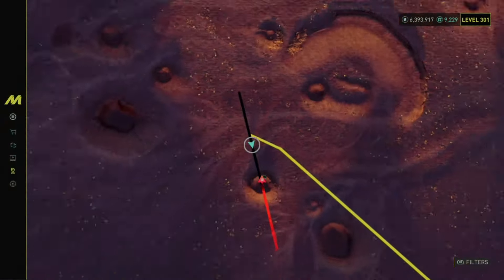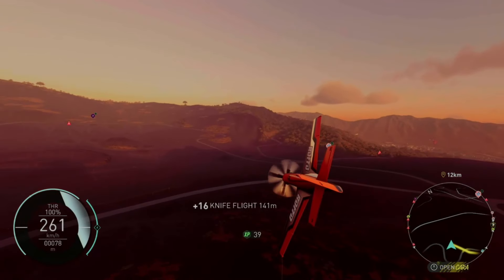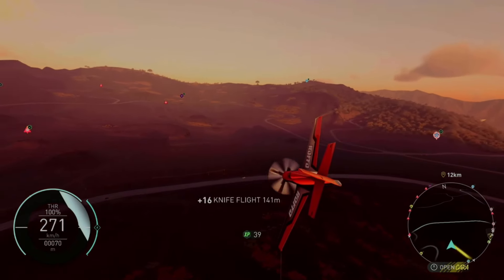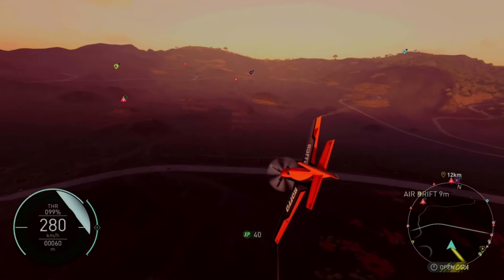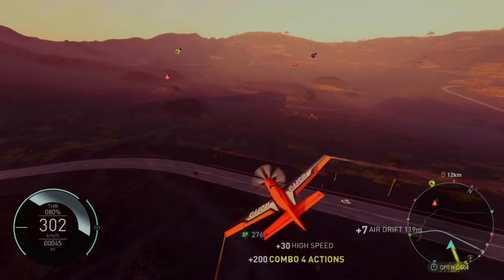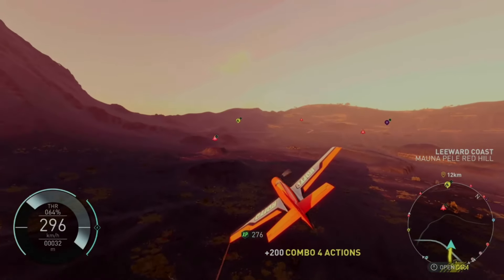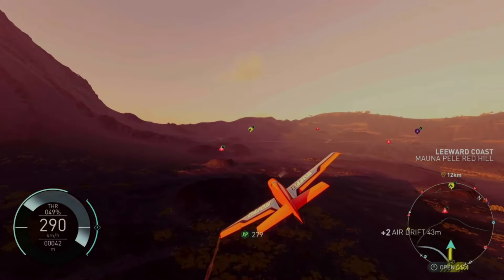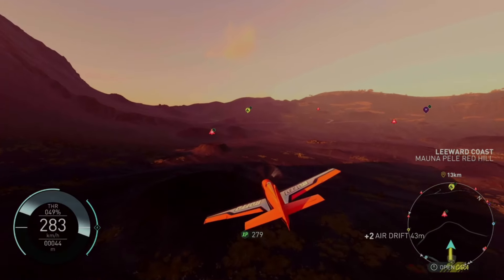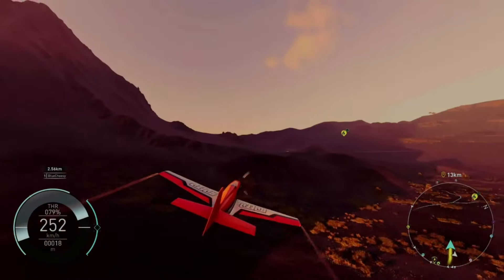There's also this awesome glitch where you can make a ton of money, and it is preferable to do this glitch AFK. Once again, you want to max out your plane — so Lucky, Rich, Legend, Goldfinger and Box Magnet as a set. Also put legend points in Rich, Legend, Goldfinger and Lucky. Then just take your plane and come to this location.